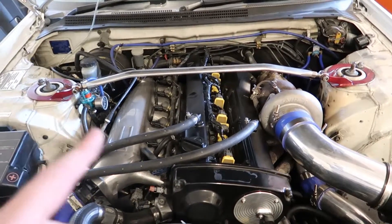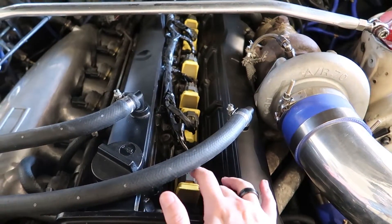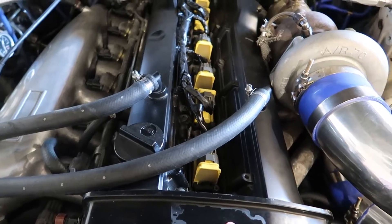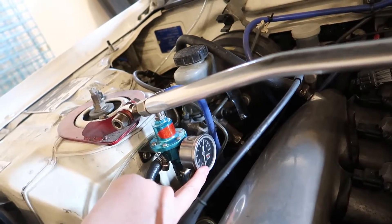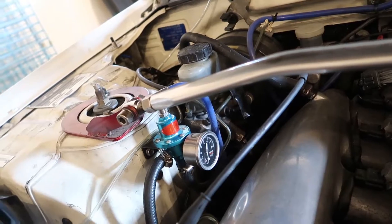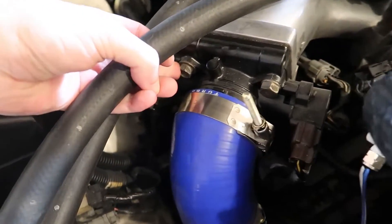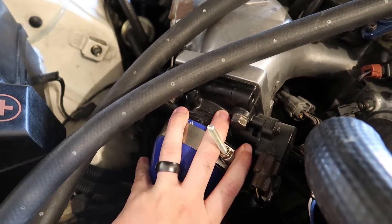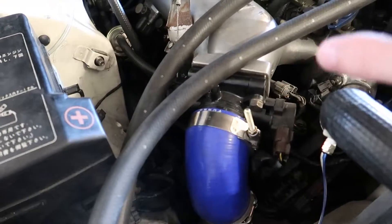We put some Skyline R35 coil packs in just for a test to see if it fixed the misfiring, which it did, and it made 315 kilowatts at the wheels. What I'm going to do is get the old VAG coil packs - I think that's what they're called - specifically the Audi R8 coil packs - to go on there. Once I'm out of lockdown we'll put those in. The other thing I realized is this is a SAAS and it is fake - not genuine - so I may replace it. When I first bought this car there were only two bolts holding the throttle body on and they weren't even hand tight.